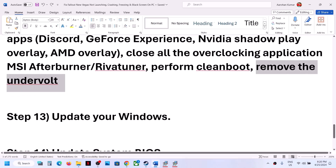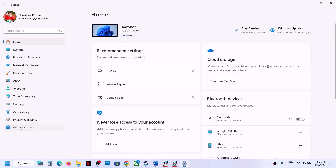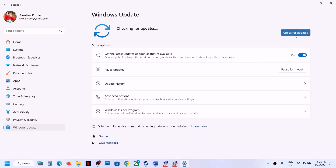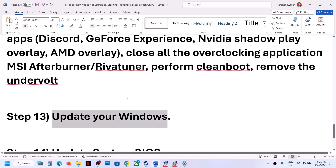Also update Windows — this is important. Go to Windows Settings > Windows Update (or Update and Security), click 'Check for updates,' install all updates, restart your computer, and then launch the game.